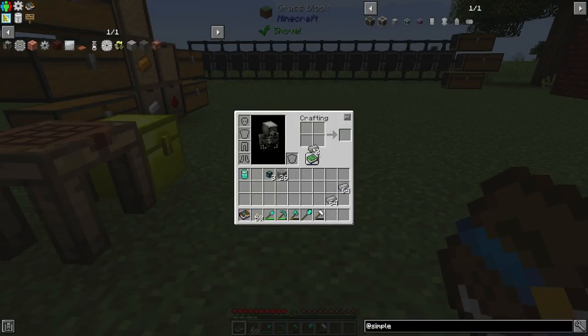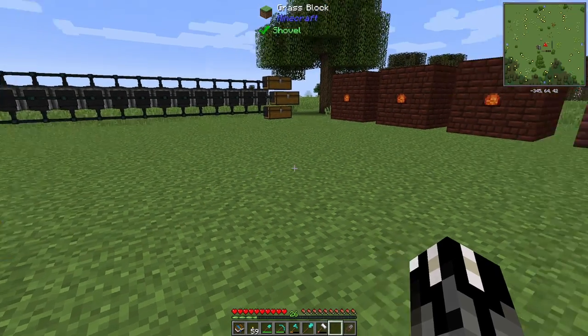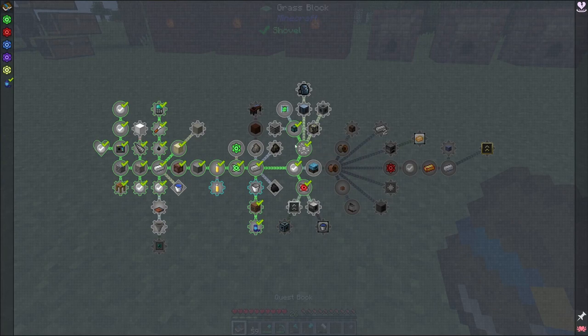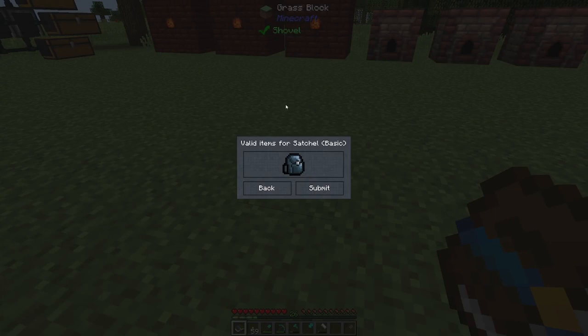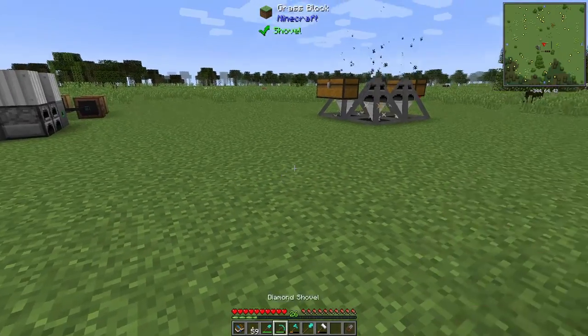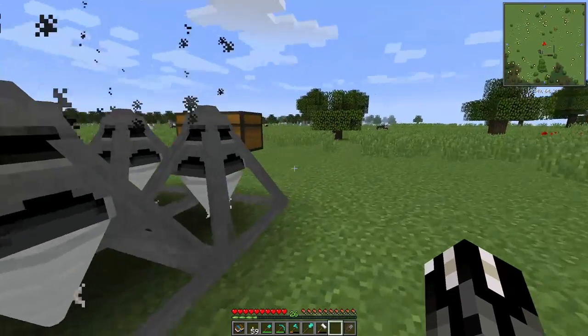I could do some steel shears, that is a thing. That's going to give me wool. What was the other thing I needed... tin, yes the tin. Are we actually collecting tin here? Nickel — so probably on the other side.